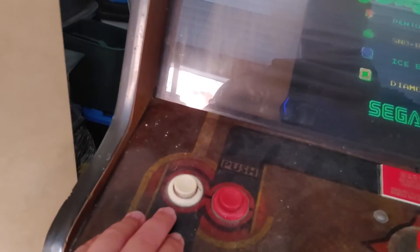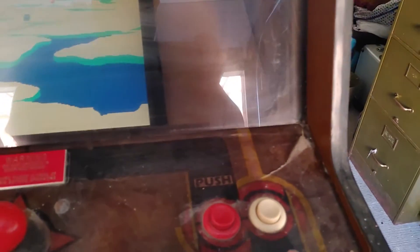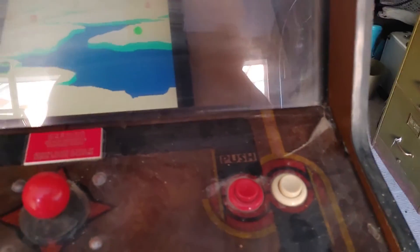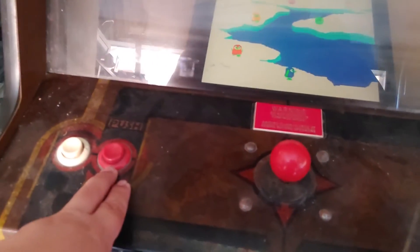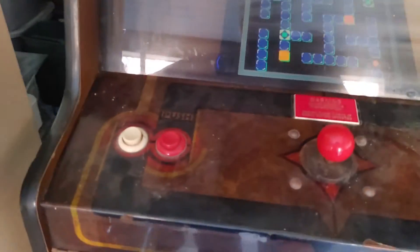This button here I've made the coin button. And then this is your player start button and then your fire button. Eventually I'll have a cable go from here over to here, so if anyone's left-handed that's playing, they can use that button to fire.